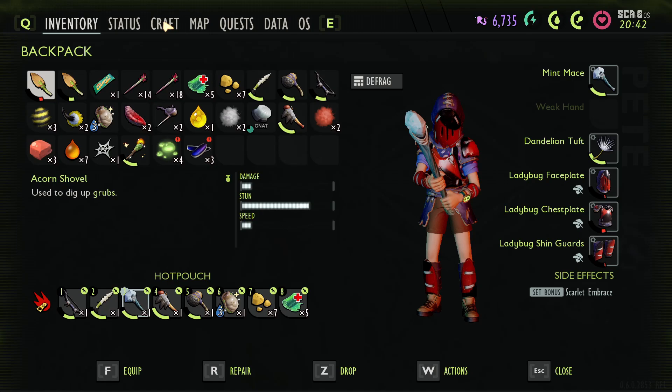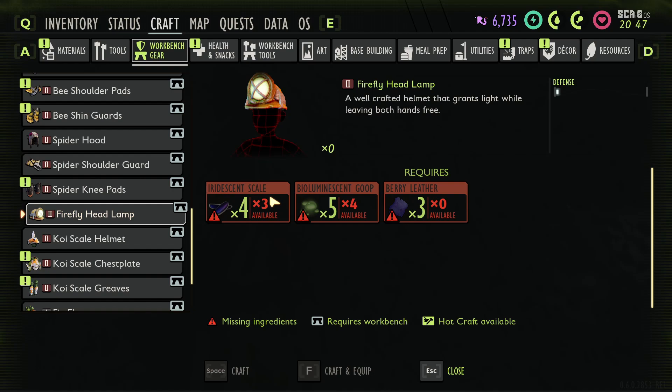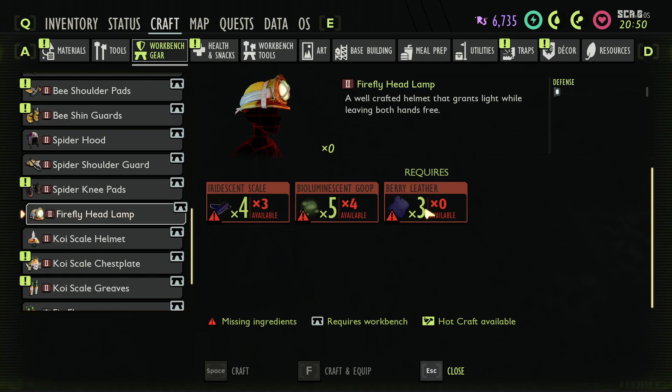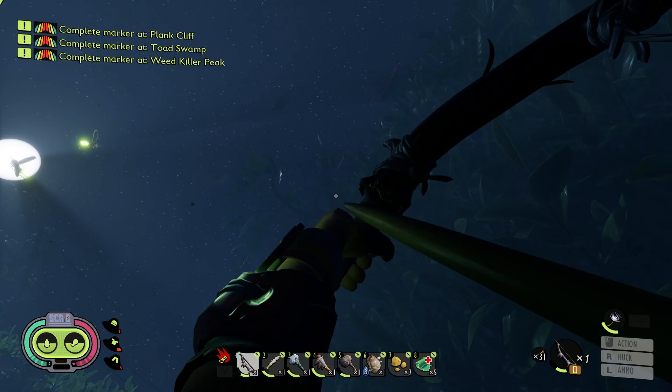Let's find out what we need to make it. Workbench gear — where is the firefly headlamp? We need four scales, five of the goops, and three berry leather. I'm pretty sure we have the berry leather over at the base, but we'll go ahead and pick up some berries before we leave this area since we're here anyway. Those bees are terrifying at night — 100 percent.